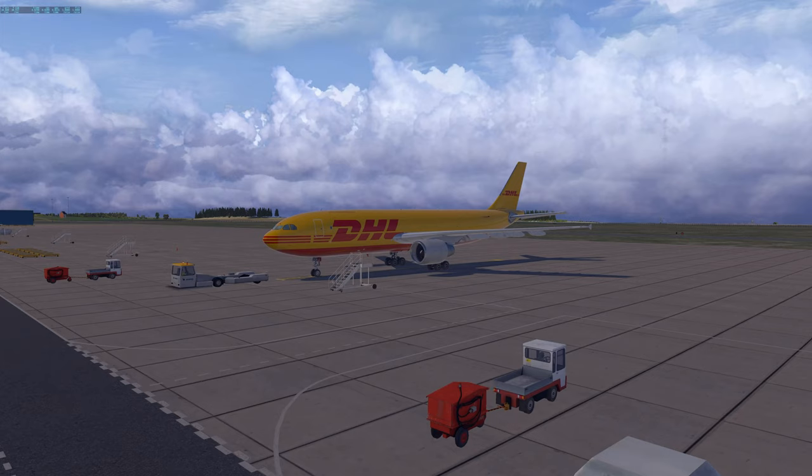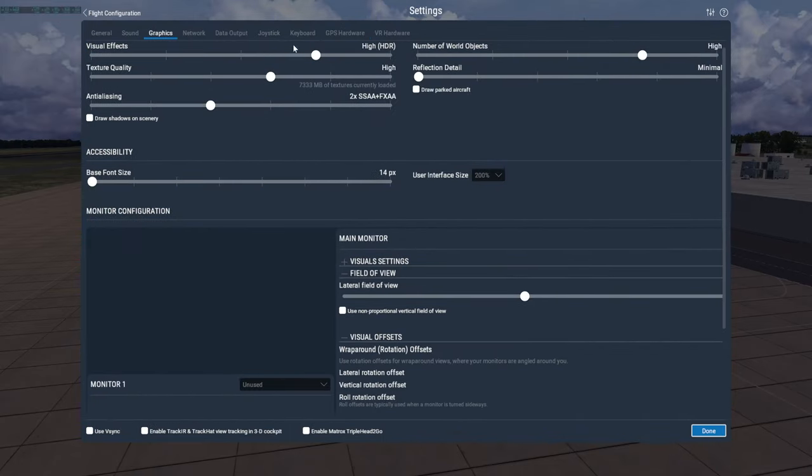That's all the chart planning needed. Everyone plans charts differently — this is just my approach for inspiration. We're now in the ToLiss A300 in X-Plane, departing East Midlands to Leipzig as planned. For those wondering about the clouds: I use FS Enhancer 0.6.3 — it's performance-intensive but looks absolutely gorgeous.